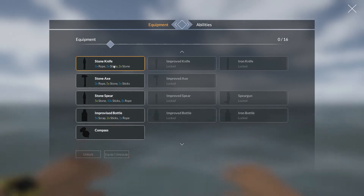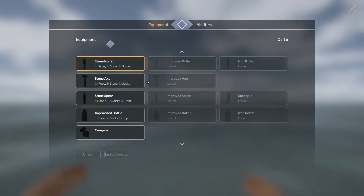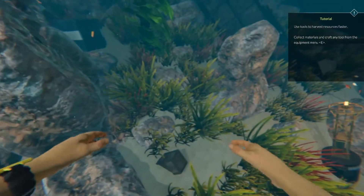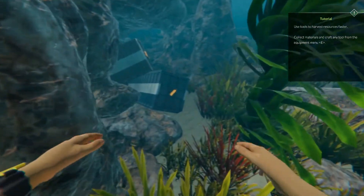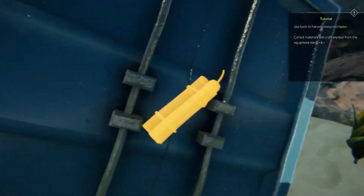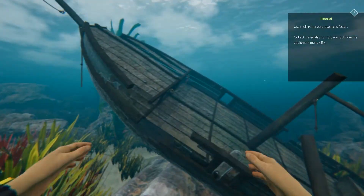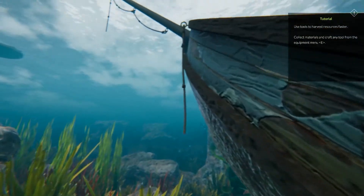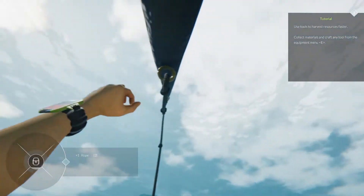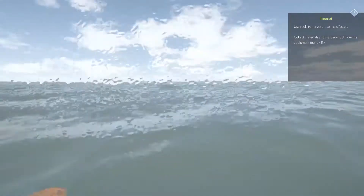Everything needs rope. We need another stick apparently. Oh, we've got an abilities tree — it looks like there are some abilities! Somehow or another we've got to find rope. Looks like it wants us to place dynamite — I don't have dynamite, that's for sure. Oh okay, looks like we can get rope from there — nice!